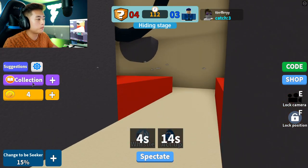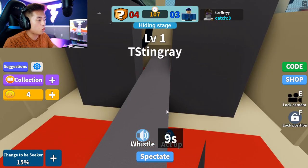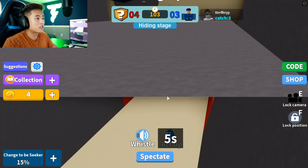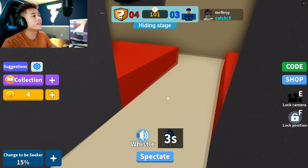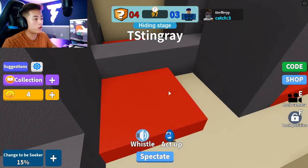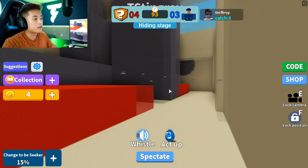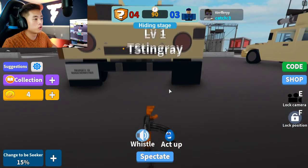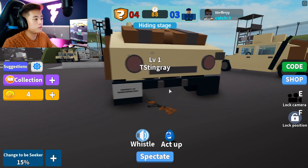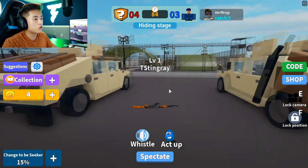So we get to act up, that means we just jump. Can we transform into something else? This is probably the easiest stage ever — we got 121 seconds left. He's right there! We don't want to go in. I'm just trying to troll them a little bit. Can I hide under the other Humvee? I'm gonna see if I can jump over.